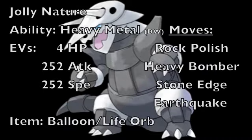Now for this last set, I made it just to get into the intricacies of what the move Heavy Bomber is and how it works amazingly on Aggron. This is pretty much a standard Rock Polish set, so we're going to give it a Jolly Nature to increase its speed but lower its special attack. We're going to be using the ability Heavy Metal to double our weight. For the EVs, we're putting 4 in HP, 252 into physical attack for max physical attack, and 252 EVs into speed for max speed. As for the item, we can either go with the Balloon — which is really useful on Aggron since it's 4x weak to Ground, so the Balloon will allow you to levitate and not be hit by Ground moves until it's popped.